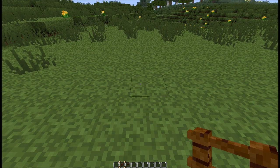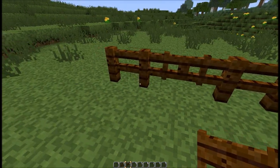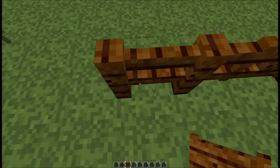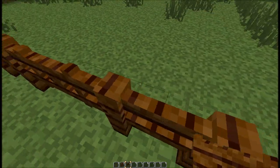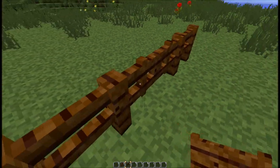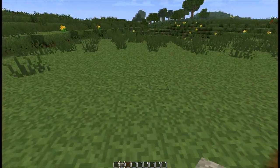Some time ago, fences were altered so that you could walk right up against them, but fence gates continued to have the same collision detection as other full-size blocks. Not anymore. Now you can walk the length of the fence, gate included, while being right up against it. With this change, gates now have the same collision detection as fences, iron bars, and glass panes.